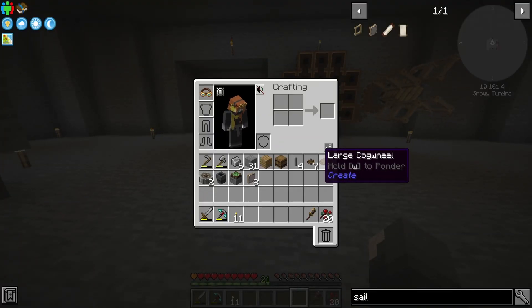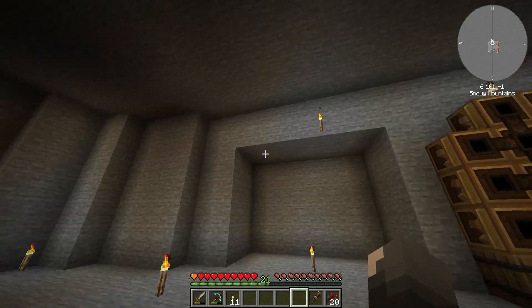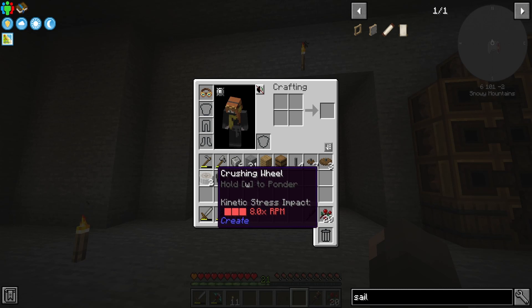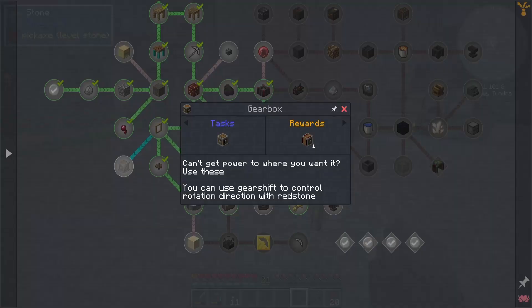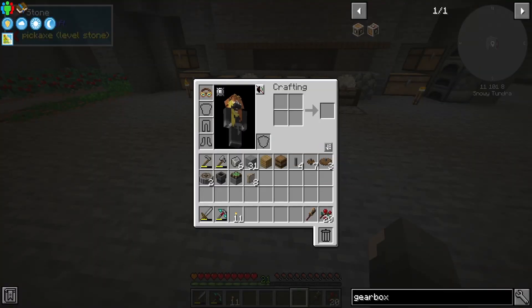I was looking around trying to figure out how to do the crushing wheel, and I think we're just going to go ahead and figure this out together. You guys can yell at me for any wrongdoing. I went ahead and made another set to make a windmill and put a sail on it so hopefully it'll spin a little bit faster. The thing with the crushing wheel is you have two, and they need to spin in opposite directions in order for them to work. The best way for that to happen is to make a gearbox. It says you can use a gearshift to control rotational direction with redstone. I want to make one of these — it just takes four cogwheels and an andesite casing. I'll type in gearbox so I don't forget it, and I believe we have the cogwheels.